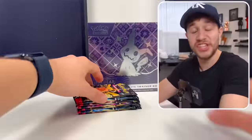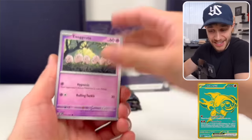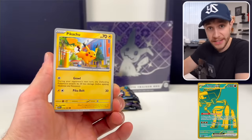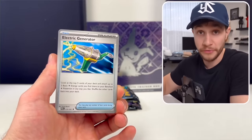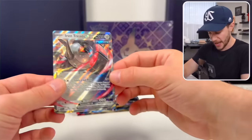That is the Paldean Fates Shiny Transfer Challenge. There are six different gold cards: Wuchen EX, Chayu EX, Chen Pao EX, Ting Lu EX, and Rhydon and Karydon Gold. They're very hard to pull — I opened up 500 packs and barely found any of them. Iron Treads, Iron Treads EX.